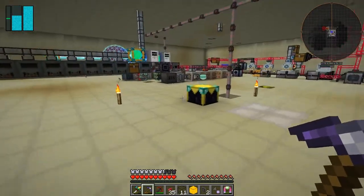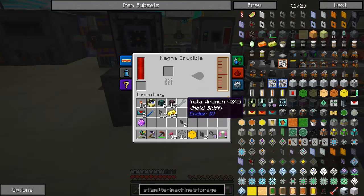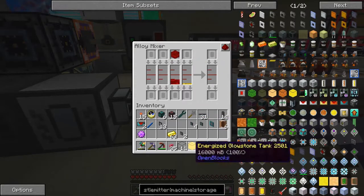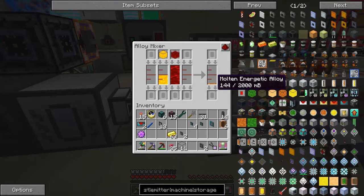Let's take 64 gold. If I put these in the magnet crucible these will turn into molten gold — it goes across there, actually it's getting drawn straight out and straight into here, so we've now got molten gold. If I now put the redstone in here and then the glowstone in here, it's going to make molten energetic alloy — that's what we'd expect.